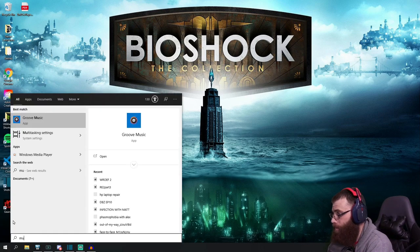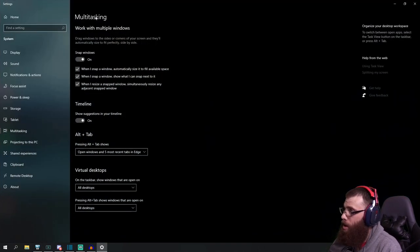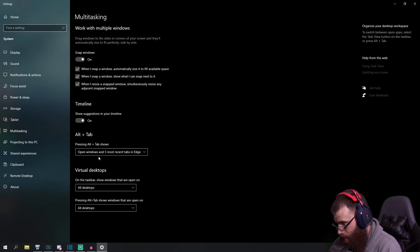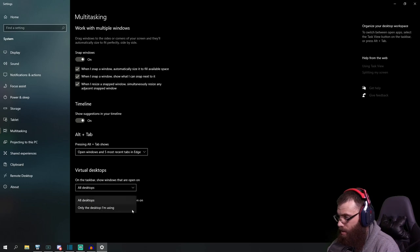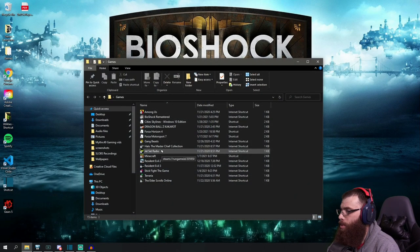Start menu, multitasking settings. Once you get into multitasking settings, down here where it says virtual desktops, on the taskbar, show windows that are open on — it should say, if you haven't changed anything, only the desktop I'm using. You want to set that to all desktops.